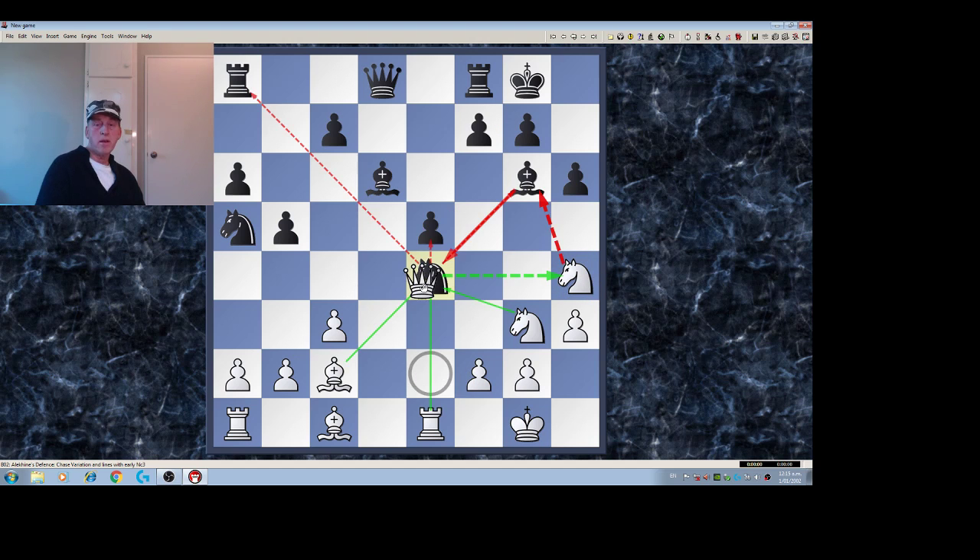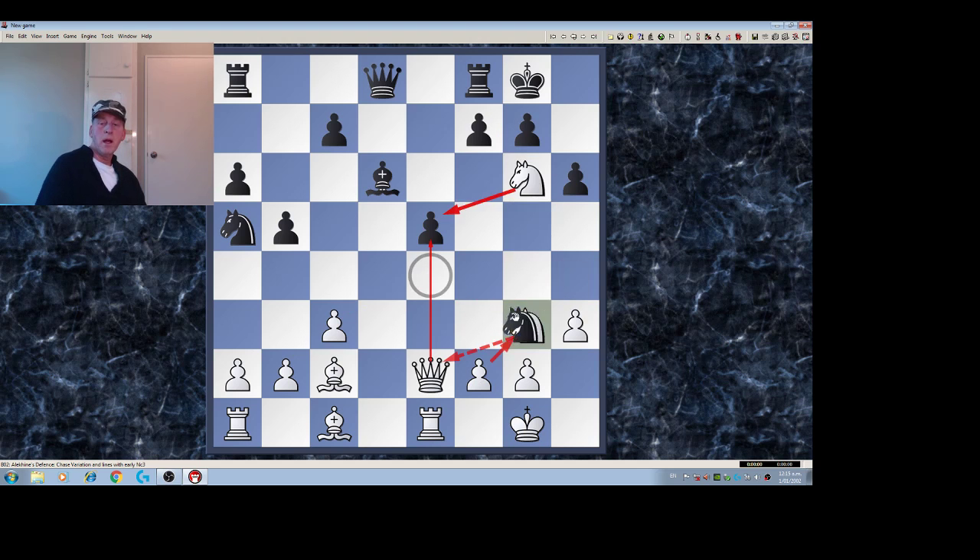Not this move — even though it defends the knight, it leaves my queen exposed to the bishop on g6. But here I would probably play this. Knight takes, and now I have to take this. And so the upshot of all this is that I have this move here, and we've still got status quo.